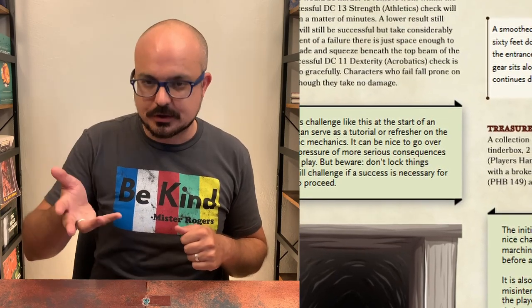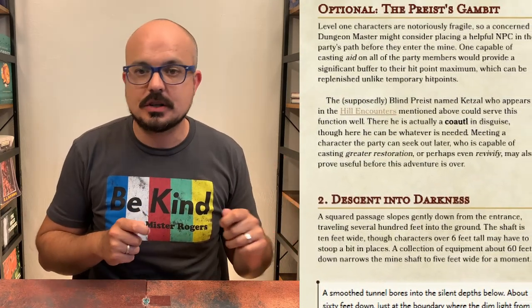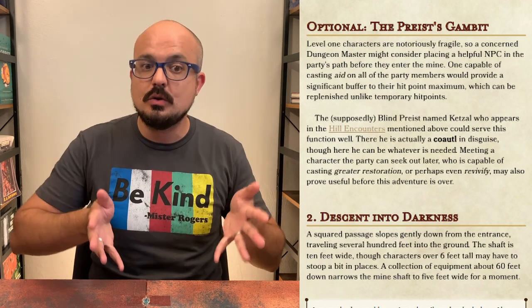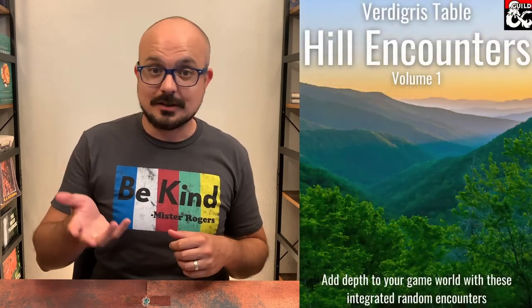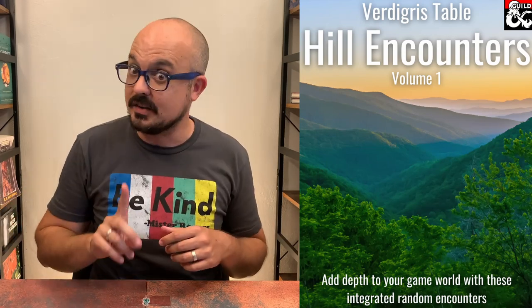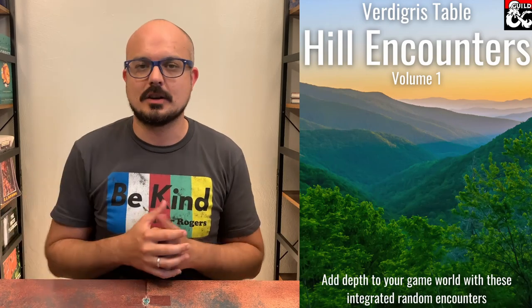There's a little optional encounter where player characters might come across a helpful NPC to cast Aid on them or pass out some healing potions. The world is notoriously unkind to level 1 adventurers and that's a feature not a bug, but if you want to give them a little hit point cushion without just starting at level 2 this is a good way to do it. There's a Coatl polymorphed as a blind priest in the hill encounters I wrote who is a great fit for this — my players don't trust him, they know something's up, but that's a story for a different video.